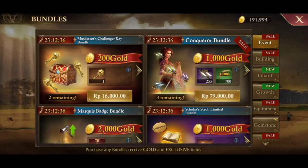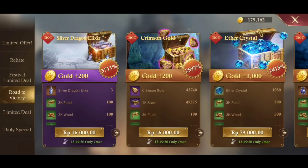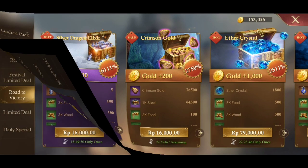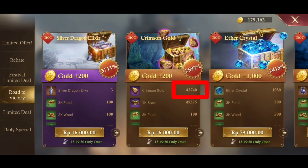For example, silver dragon elixir — pay attention to the gold. For 200 gold, we get three elixir; I took this screenshot a few months ago after an update when new equipment was released. A week after that, for the same price we get five elixir. It also applies to crimson gold material: for 200 gold we get 76,000, whereas previously we only got 43,000.